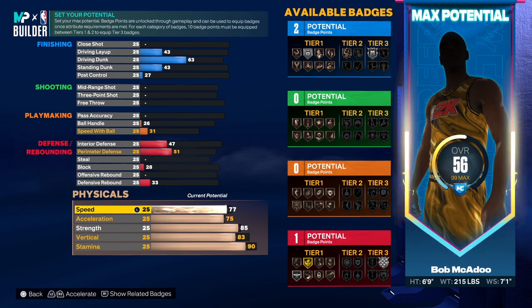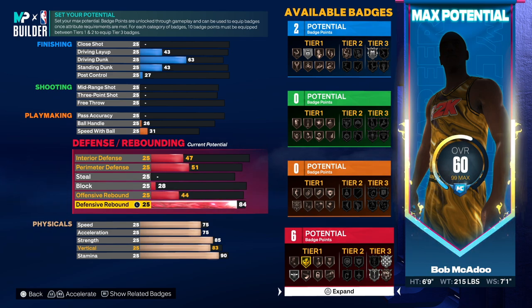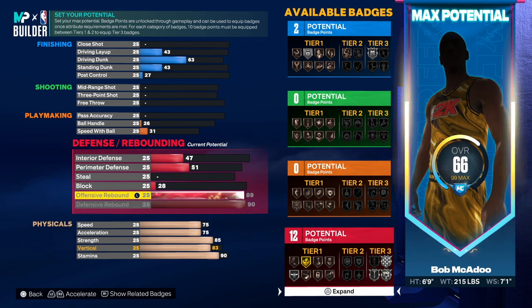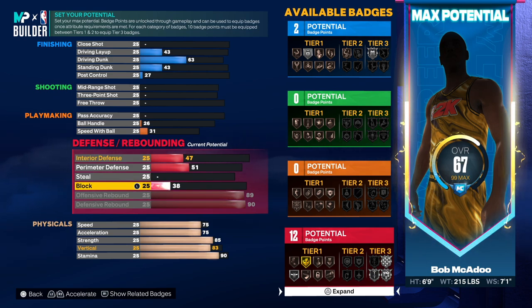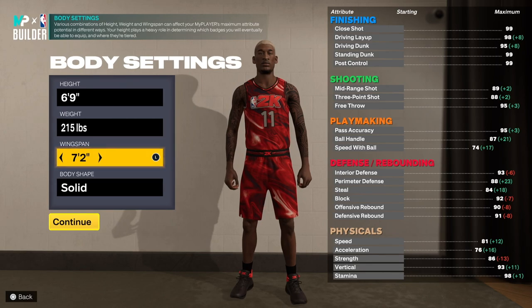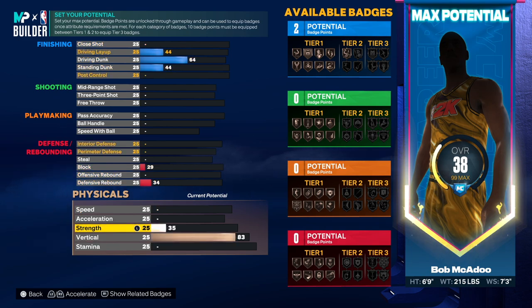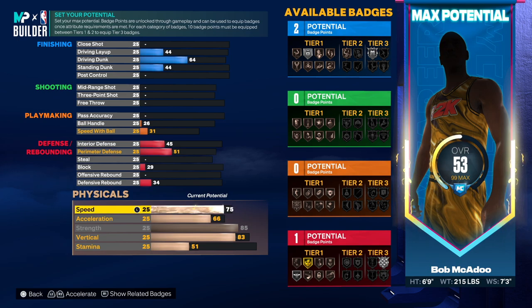Acceleration was 75, so we'll go 75. He had a 78 but I'd rather go 75 — that makes more sense. I don't like doing attributes like 78 or 79. If we couldn't get 75 then we'd go 70. Now for defense, the offensive rebound and block targets are high. Let's put the wingspan up to 73 to help hit those. Vertical going to 83, strength to 85, acceleration to 75.